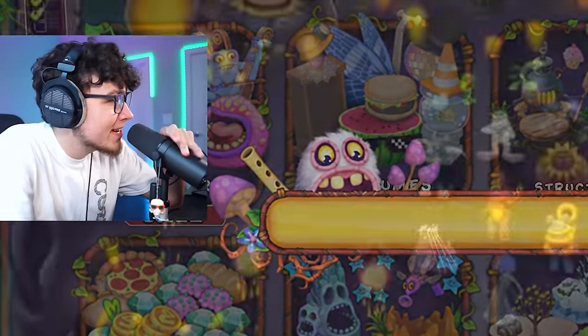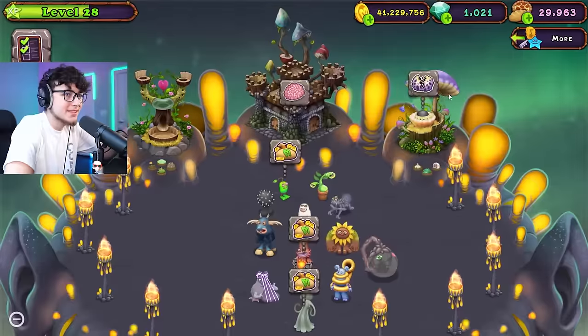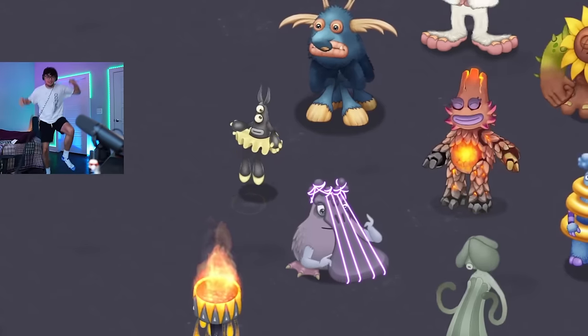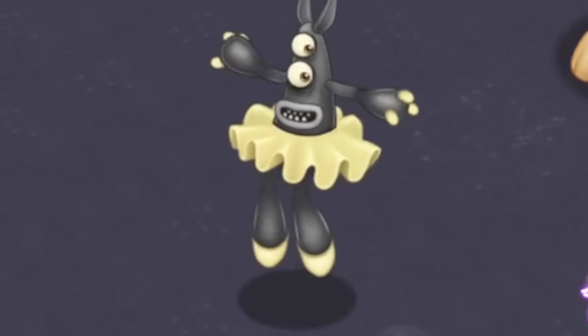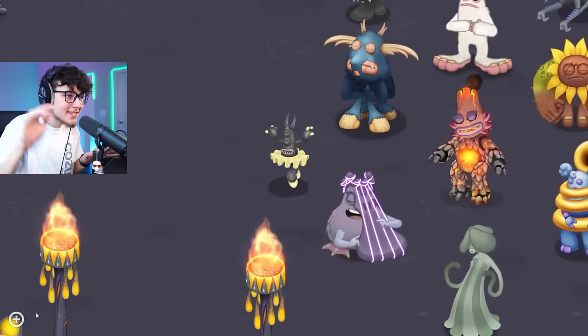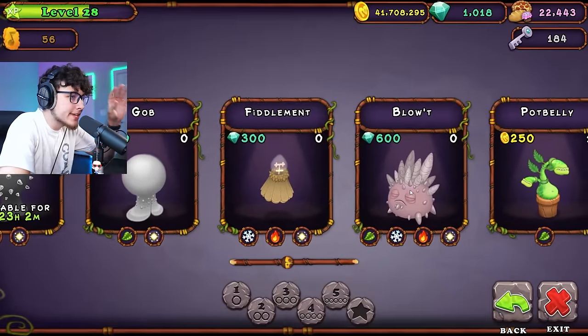Next in line is Tutu — that monster looks so funny. Let's go to our breeding sanctuary and try to get him. Pluck Bill and Pot Belly breed — we got Tutu! I don't even know what she's about to sound like. Yo, she is so cool — she's like tippy-toeing on the ground. It sounds like a keyboard noise. She kind of gives off that Flores vibe. I like her a lot.